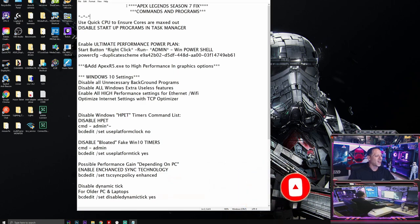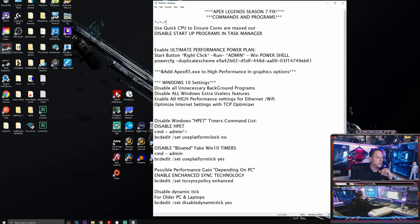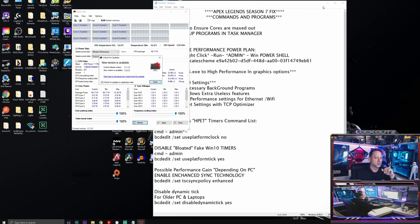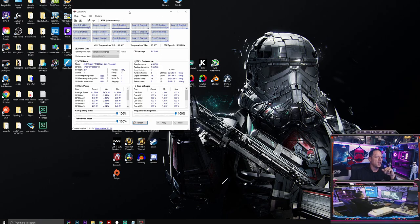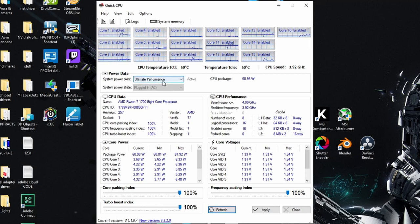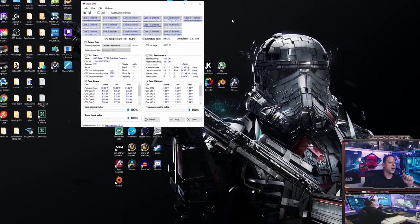The first thing we're going to do is get a program called Quick CPU - link is down below. When you open Quick CPU, it'll be on your desktop. Run it as administrator. You're going to look at your system power plan, select the highest power plan available in the program, then grab the sliders and make sure all three are at 100%. Click apply.